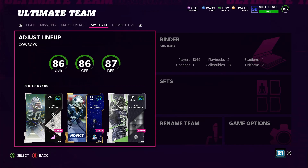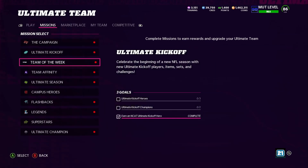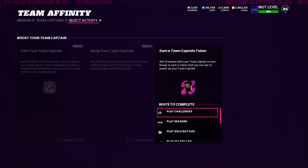There's another thing I want to show you real quick before I actually exchange the team captain and the season champion. If you guys go to Team Affinity, you're supposed to get another token today in order to upgrade your team captain. I wish there was one available for your season champion — there's not. However, right here it says 'Earn a Team Captain Token: win 10 games with your team captain in your lineup to earn a token.' I already won about 20 games with challenges — I already completed it.